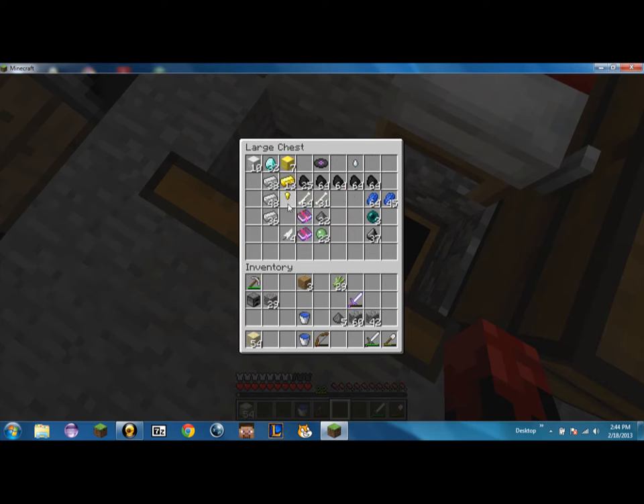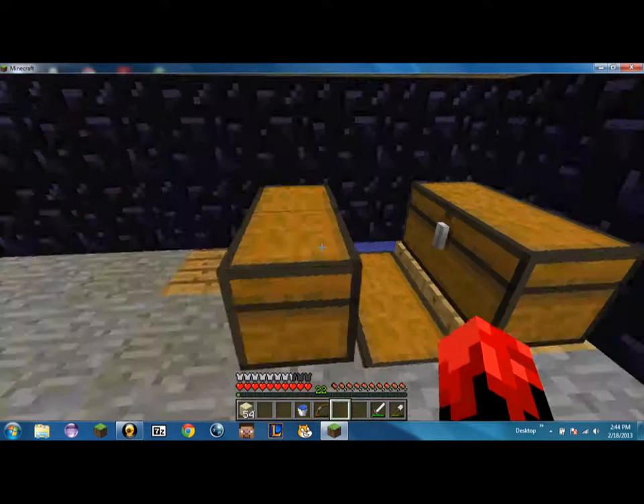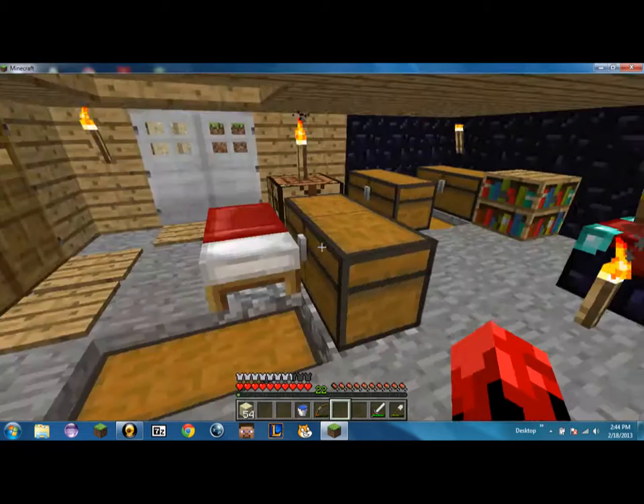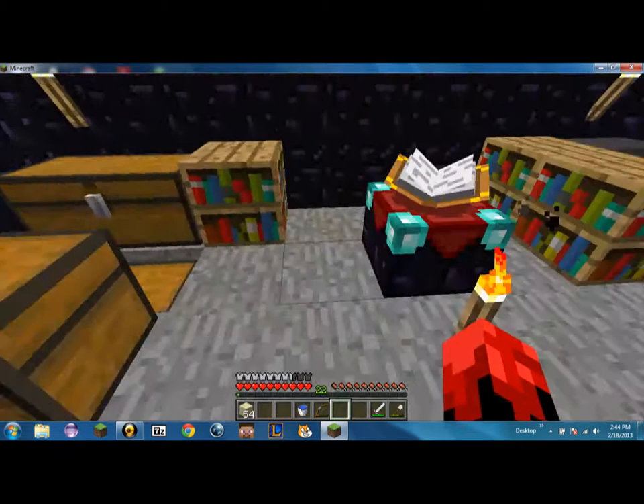Gold goes over here. Then lapis, and then coal I usually have at the end. Why would I have you? Why would I have half of you? Yeah, sorry, just trying to do a little bit of organization of the inventory. And this I usually keep in redstone because, you know, what else is it good for besides sticky pistons, which require redstone.